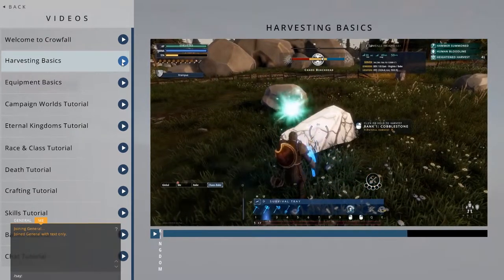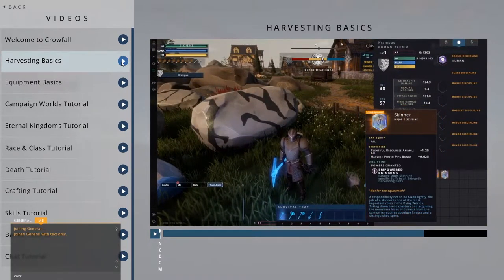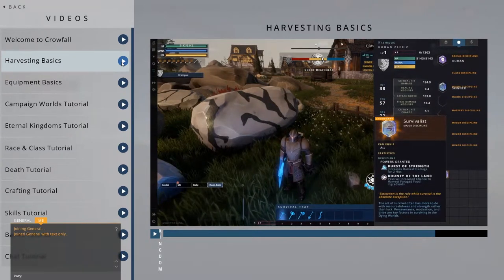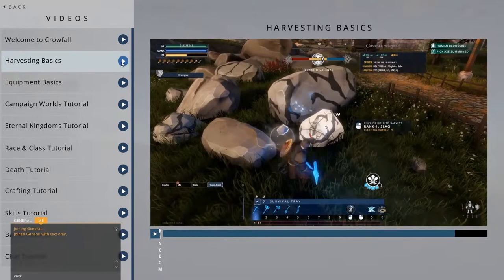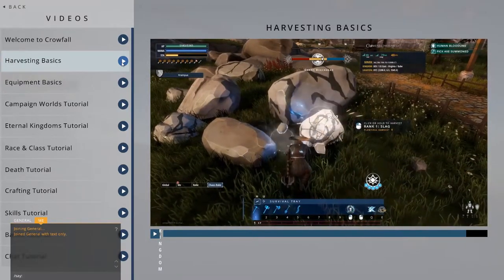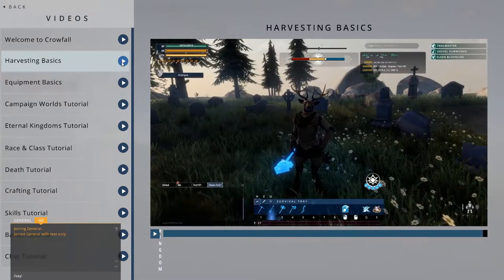Harvesters also have a set of Discipline runestones, just like fighters, to help customize their skills and stats. These can vary from giving bonuses to specific resources, to skills that can help keep you safe while harvesting, to granting unique recipes. Harvesting is the very foundation of Crowfall's economy. Our harvesters will brave dangerous worlds to bring back the rare materials that will equip crafters and fighters. So get out there and chop down some trees.